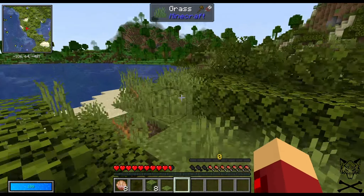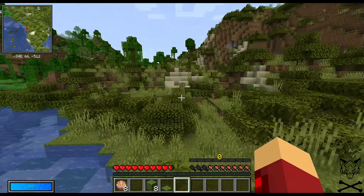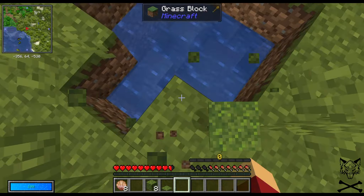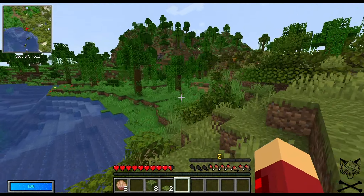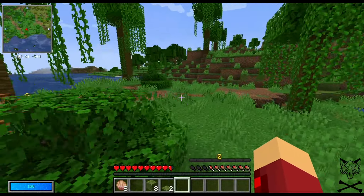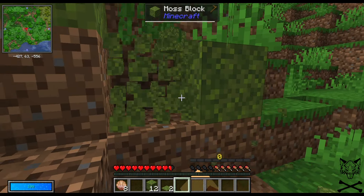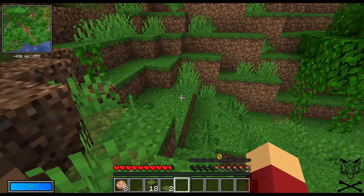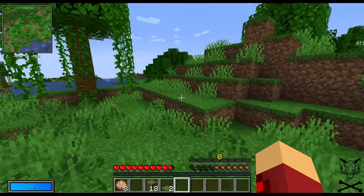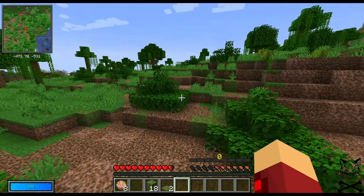Actually we might be able to find some melons, which will give us something. It's not even noon yet, so we're good to go for a little while. I need to find some sheep. This is more moss, isn't it? I really don't know what I want to build. I liked what I was doing last season - it was really cool. Ooh, melons!